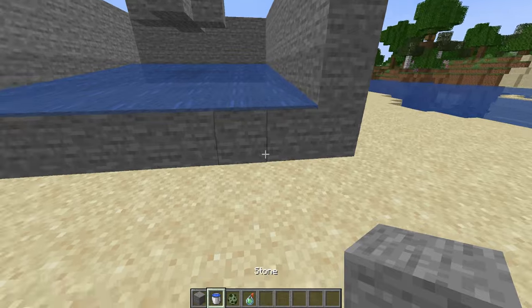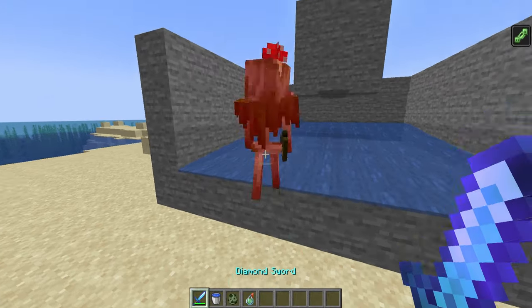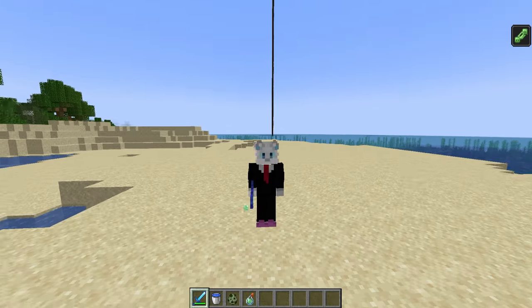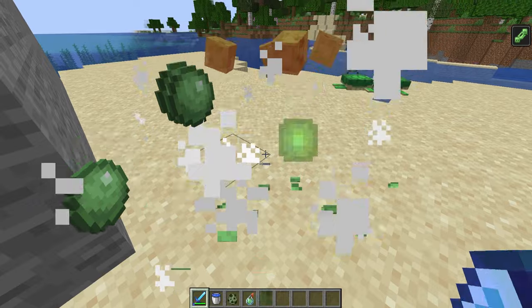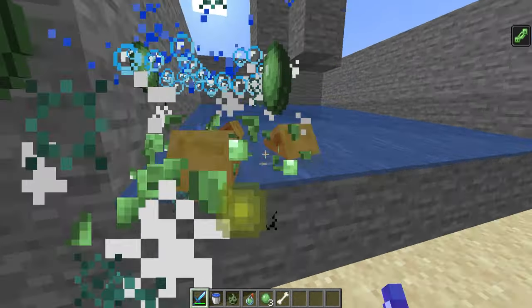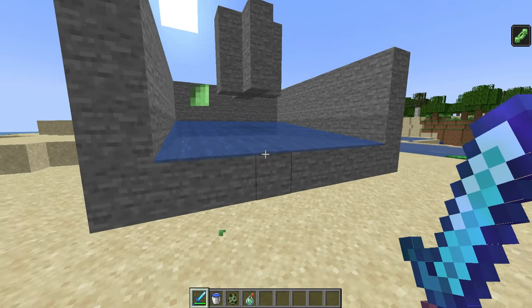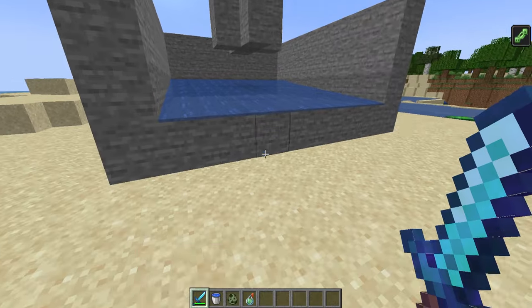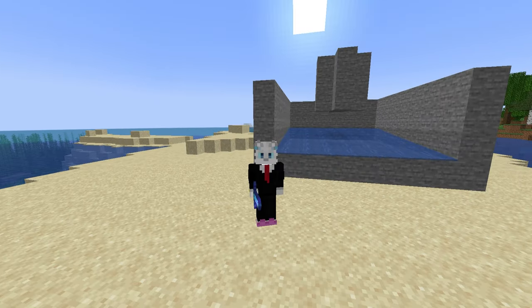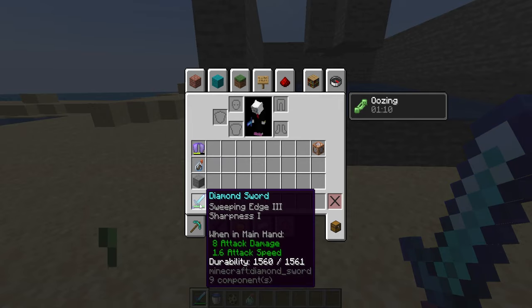One quick thing I should mention: whenever you kill a mob that has the actual effect, it is always guaranteed to drop two medium slimes — no more, no less. So we should actually be able to get an exact estimate of how much slime we'll have. With looting, it's guaranteed you get more than a slime block with one potion, meaning that with one slime block you have a three times return rate because you have three potions to use. I just got seven slime balls and I don't have any looting at all.